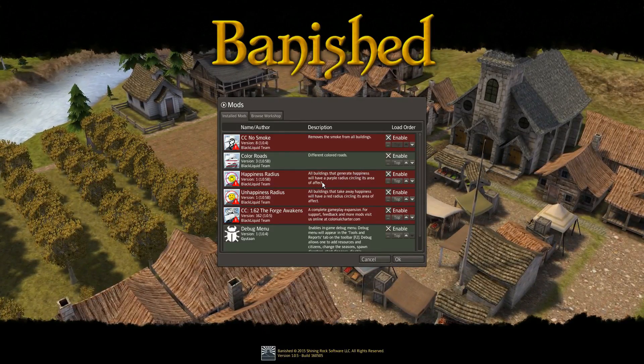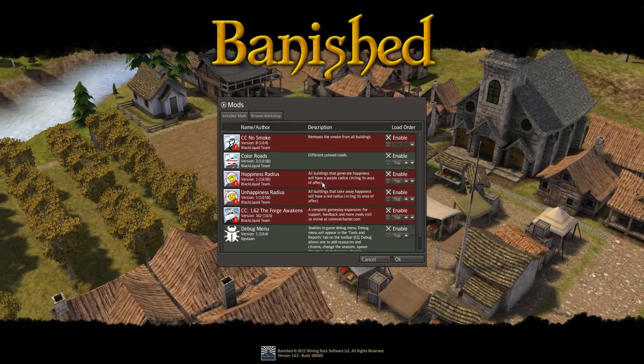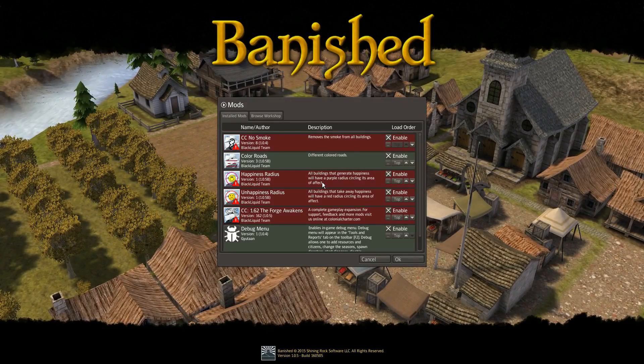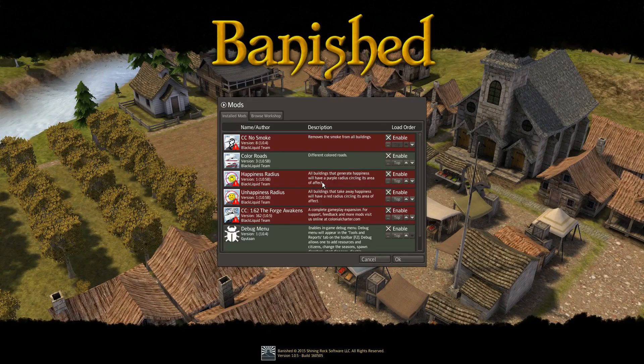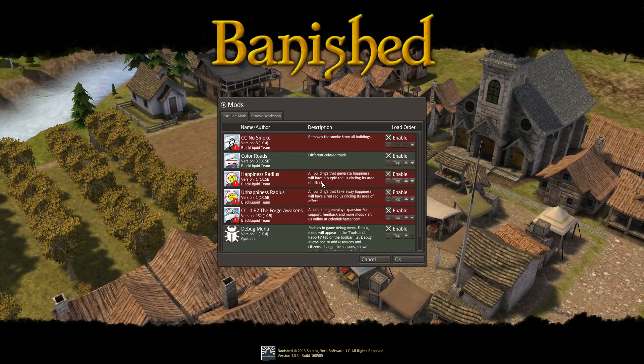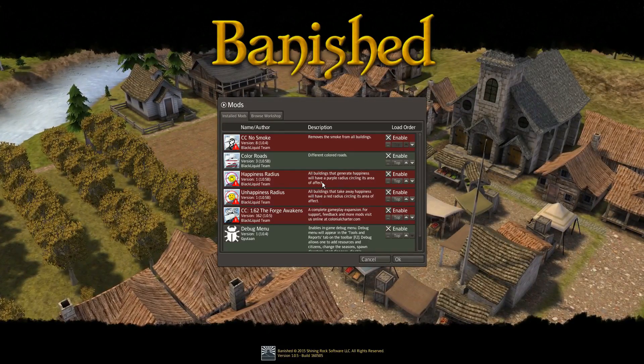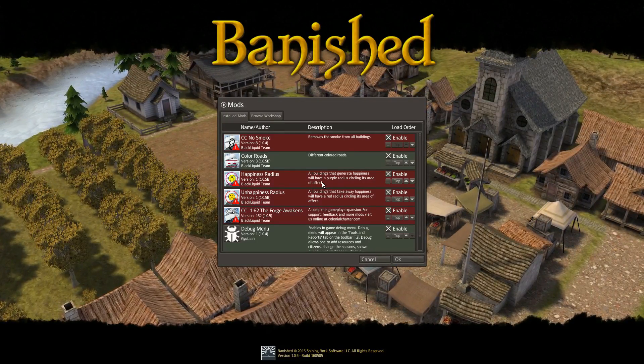This also means that we have Colonial Charter 1.6.2. Previously I was playing on 1.6, and then 1.6.1 came out towards the end of the last season, and the production release is 1.6.2. I don't think there's a lot of changes between 6.1 and 6.2, but we'll see how things go here.